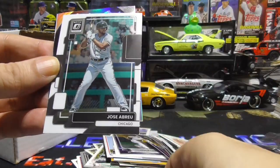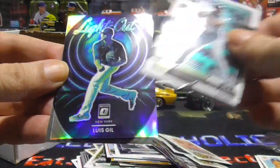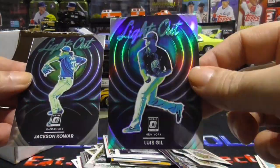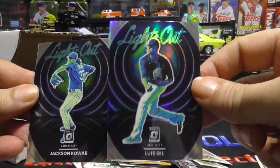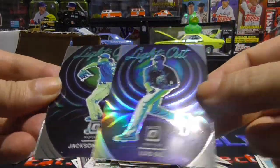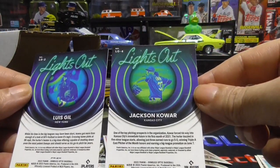Kyle Lewis. Jose Abreu, sweet. Luis Gill — lights out. Oh, look at that. And a Jackson Chourio lights out card. Hey now, pretty cool.